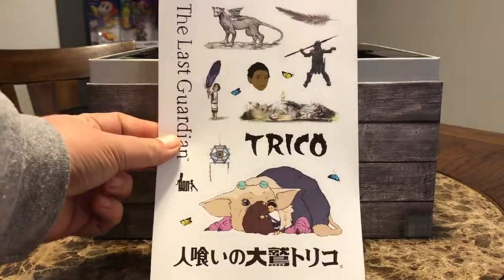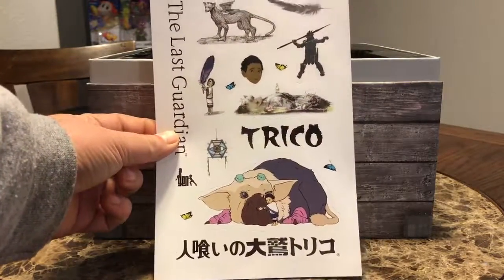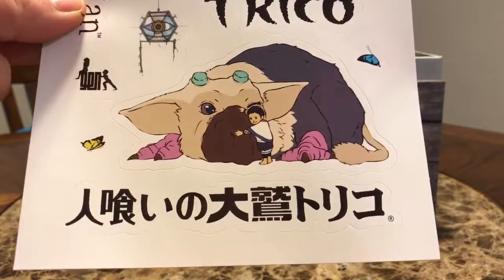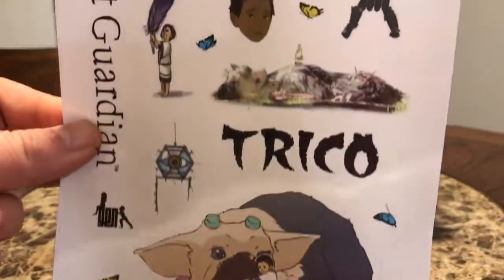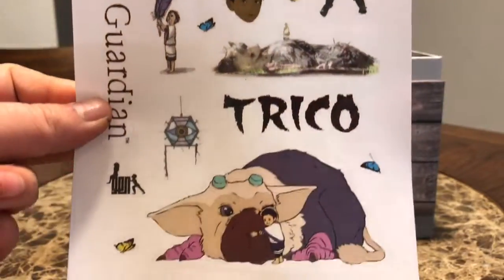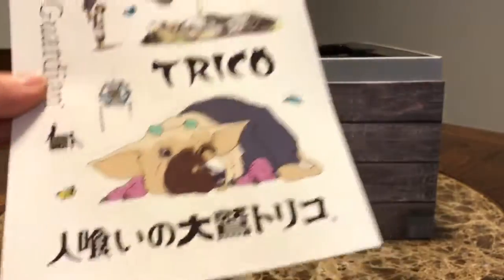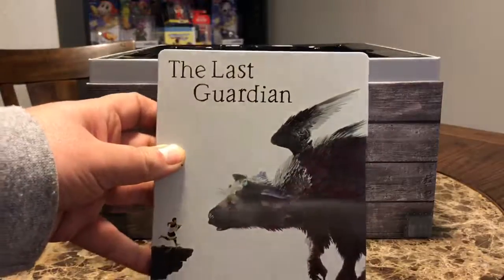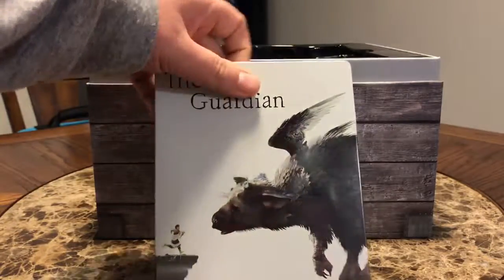Look at this sticker page — that's pretty awesome. Some cool stickers. I like that one with the feather too, that's great. There's some kanji on there. Maybe I'll use those, who knows. Oh, and here's the steel book — great art on there.